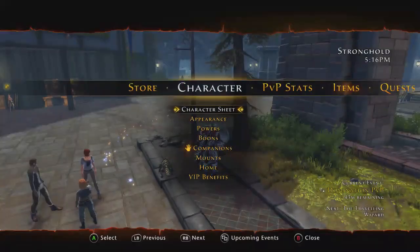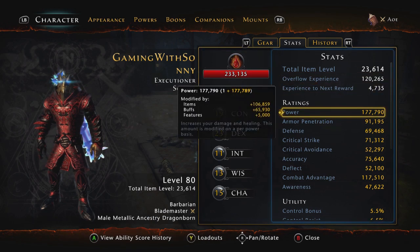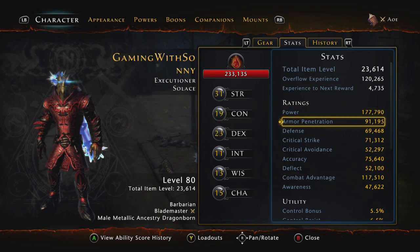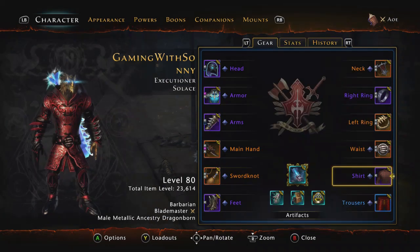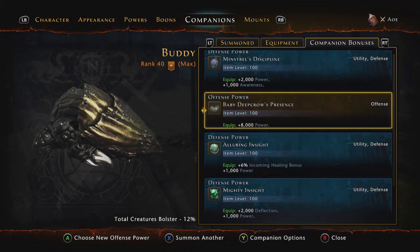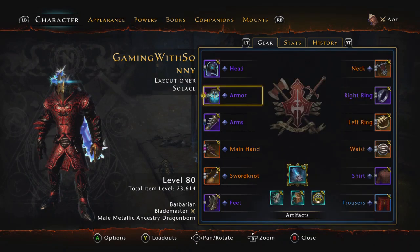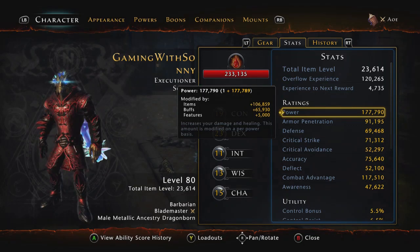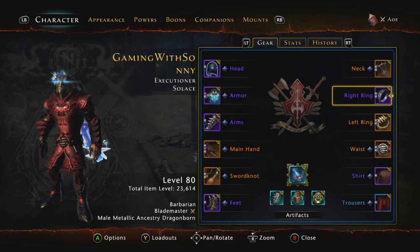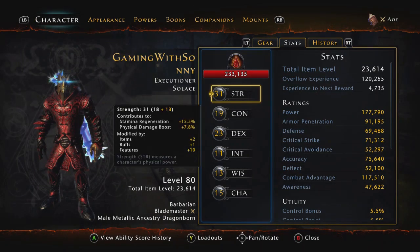As you can see, my base power is at 177-178k. I'm not even at max rank - I still got 13s and 14s on me, I don't have max companions, I don't have max legendary insignias. So I'm still missing out on a good chunk of power. At the end of the day, you should be close to like 190-something, maybe 200k power, if you have maxed out 15s in the right gear.